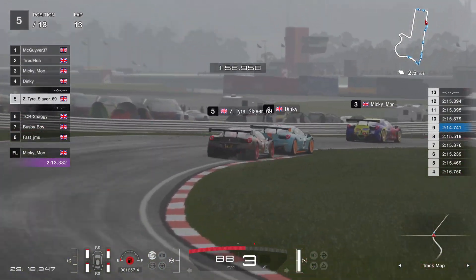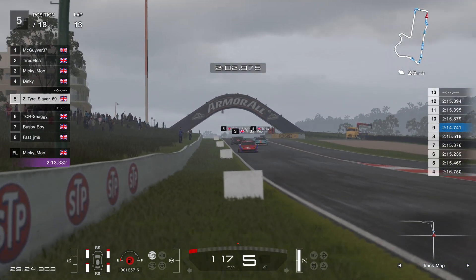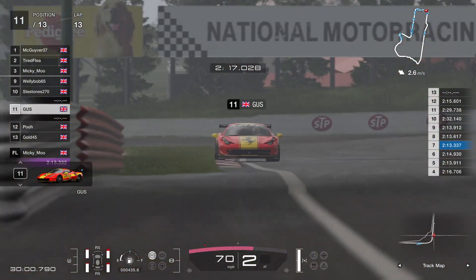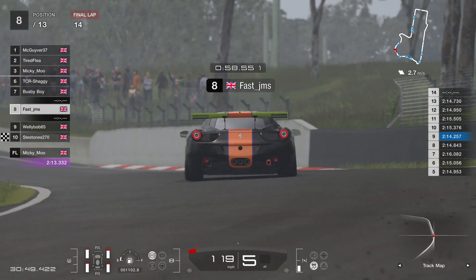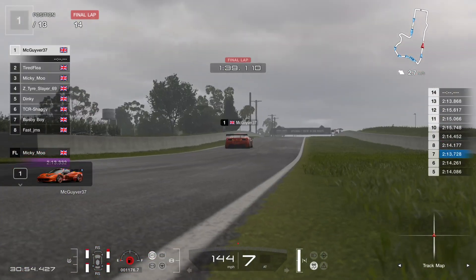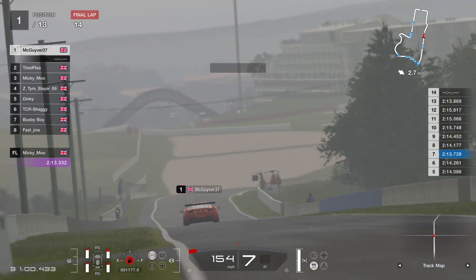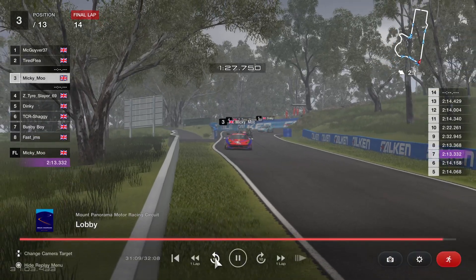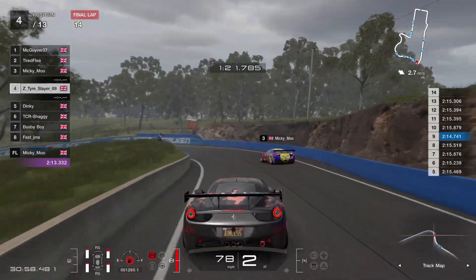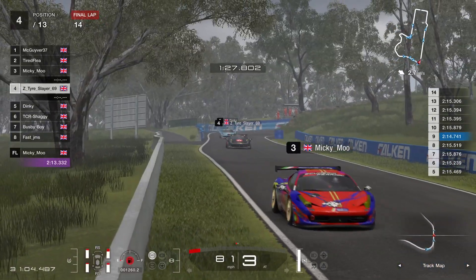MacGyver goes through Hell Corner — up to 12 laps now. Tired Flea, then Dinky by himself in third place. Is Dinky gonna make it? Then Tire Slayer in fourth, Mickey Moo, Shaggy, Steve Stones getting overtaken by Fast Jim — so Fast Jim doing the early pit stop rewards. Steve Stones has a few fuel lights on. Welly, Gus — Gold's in the pits. So Gold and Poo are going to be near each other.